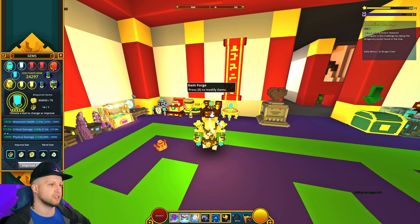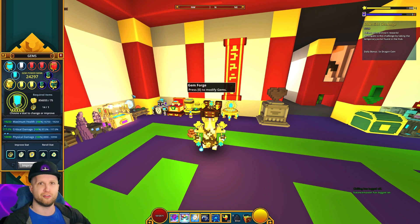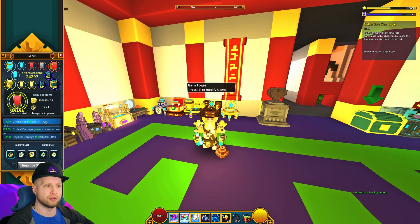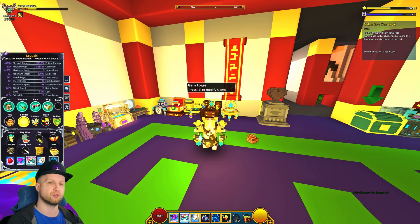For the lesser gems, the rule of thumb I always say — just because it's a lot easier to remember — is a three-for-three ratio. Three of your lesser gems are going to have two pearls physical damage and one pearl crit damage, and then the last stat is crit hit up until the point you have 100% crit hit, at which point you can swap that in for max health. The other three lesser gems are going to have the opposite: two pearls crit damage and one pearl physical. Again, the last stat is going to be either crit hit or max health, because ideally you'll have 100% or as close to 100% crit hit as possible.